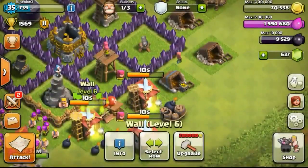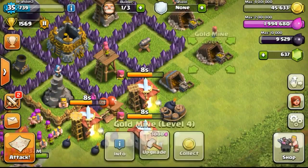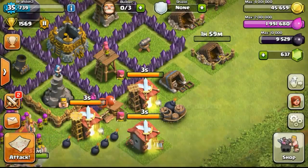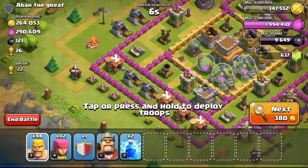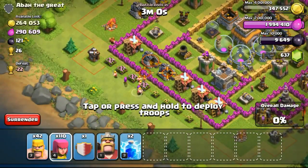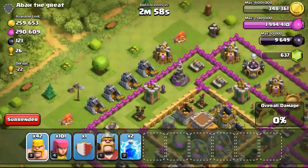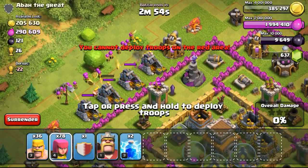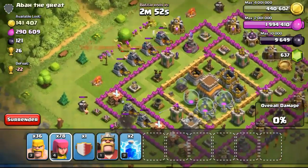I didn't do many attacks as I was kind of busy during this point — it was the afternoon and I had meetings. So I didn't play much, but during around lunch time I managed to find a raid with 260,000 gold available and went ahead to attack it.